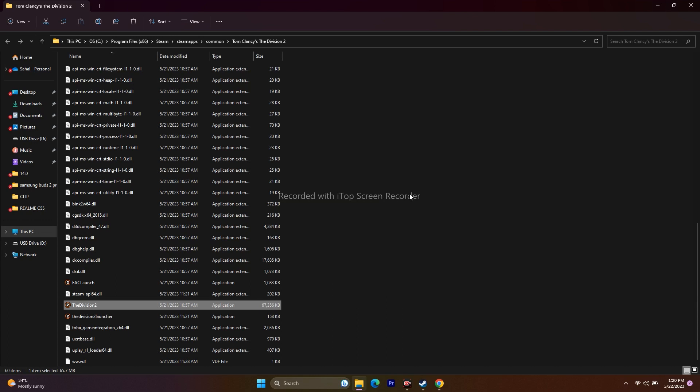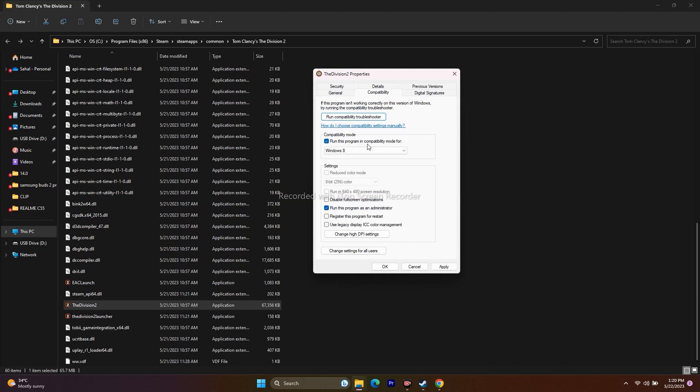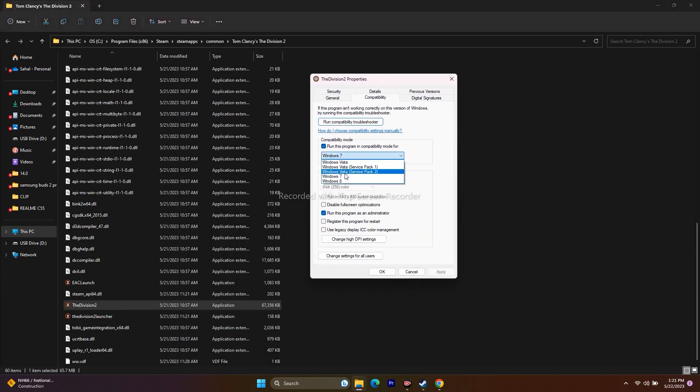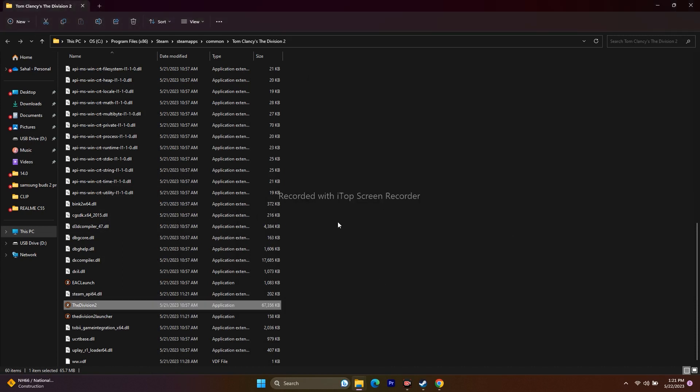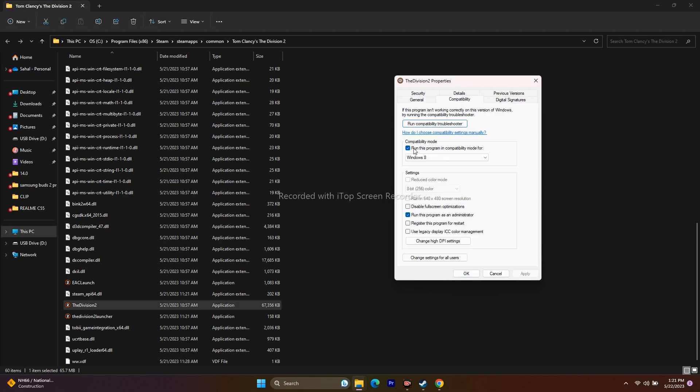There's one more step — running the game in compatibility mode. This worked for some users but not all. Right-click the executable, go to Properties, Compatibility, and enable 'Run this program in compatibility mode.' Try Windows 7 first — apply and OK — then if that doesn't work, try Windows 8. Keep in mind this caused trouble for many users, so if it does, undo this step.